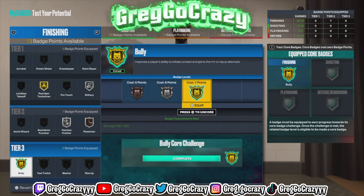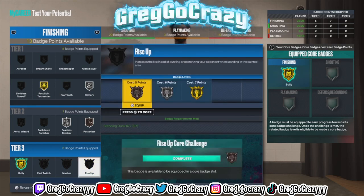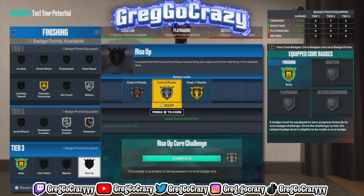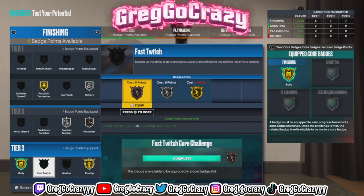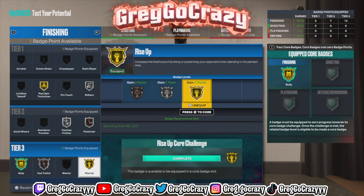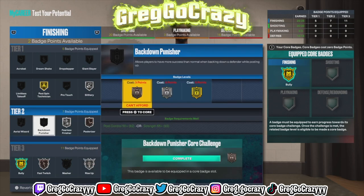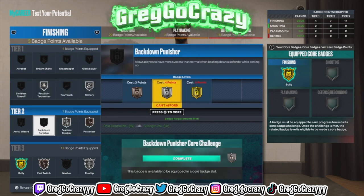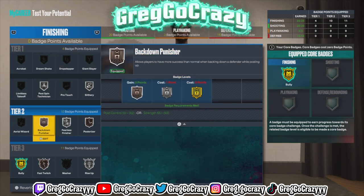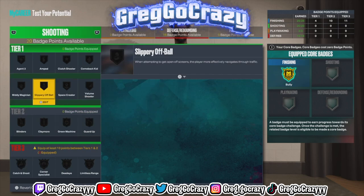Somebody is going to put VC into these builds and actually make it. It might be a big DeMarcus Cousins fan — they got a Boogie build in the game again! And look, if you're watching this video and you're a DeMarcus Cousins fan, this is for you specifically. People will do anything — that's how people buy Kyrie Queen jerseys for like 50 dollars. But anyway, let's get back on topic.